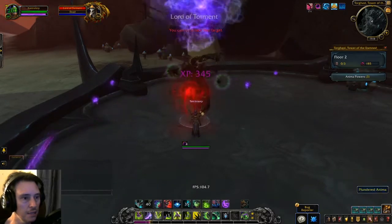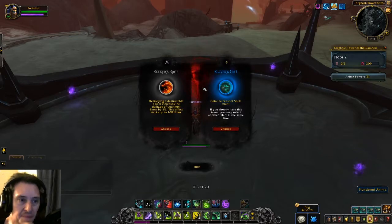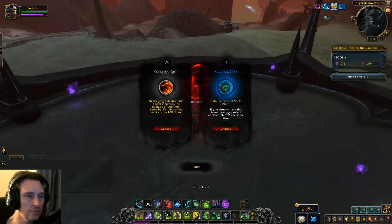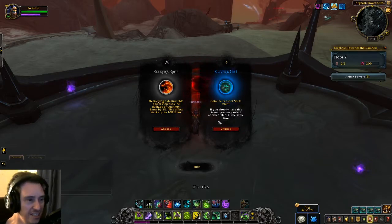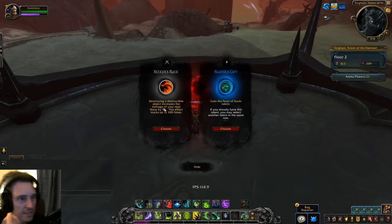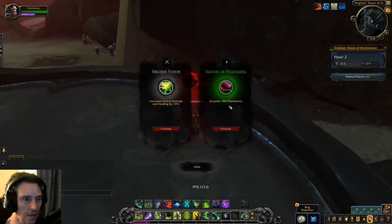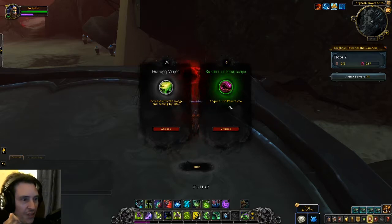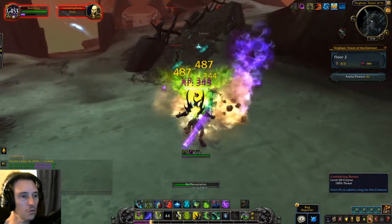We don't play that here. Die. 24 for that guy. Gain the frost of souls talent. You already have this talent, you may select another. Whoa dude — destroying destructible objects increases the damage of your next... What? 150. I don't even know what it does for me. Increase critical damage and healing by 10 percent. Holy crap. I'm going to go for that. That kicks. This is insane.